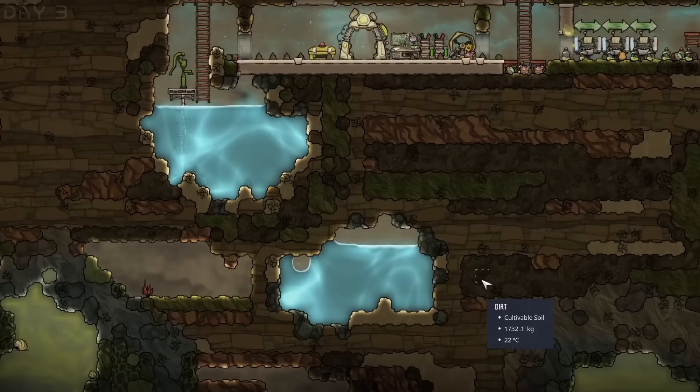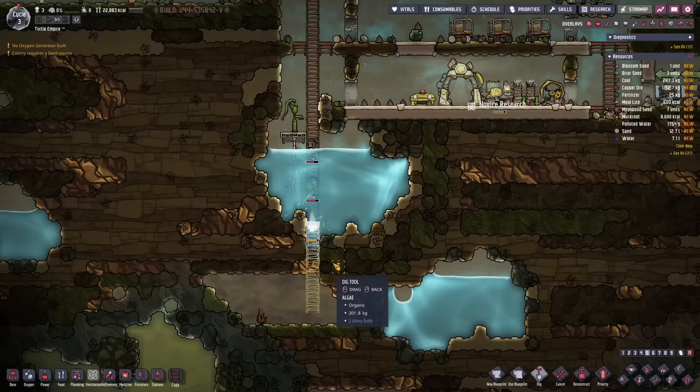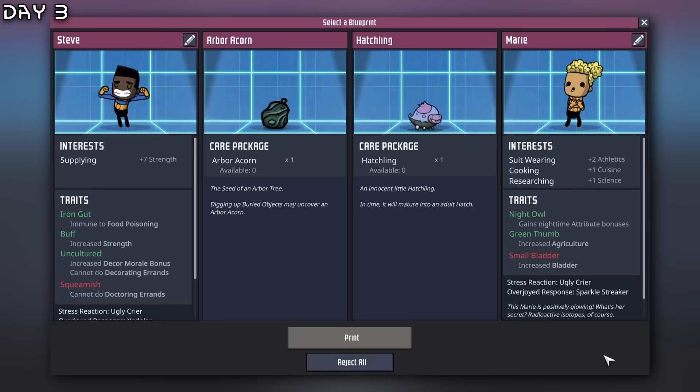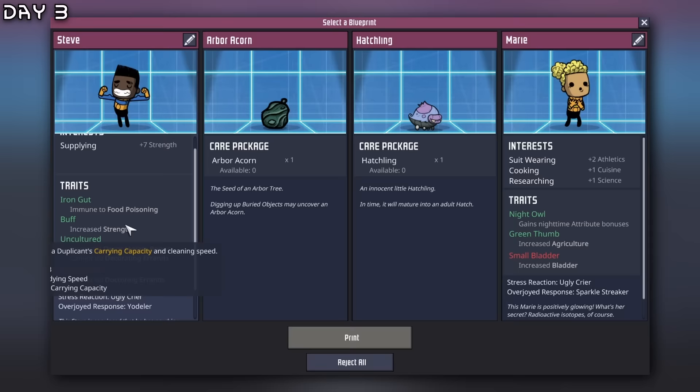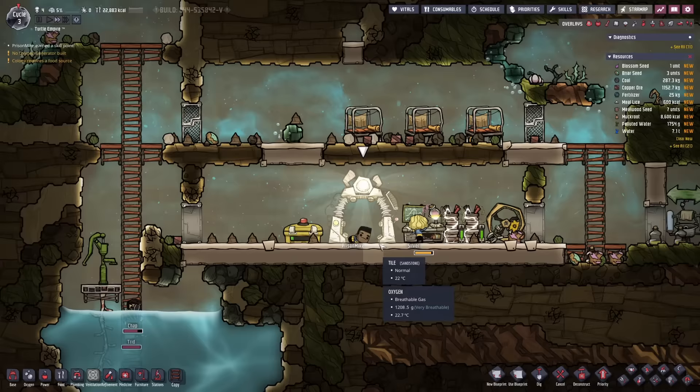Let's start mining some more and fill in this area down here for food growing. A new pawn — Steve here, supplying seven, buff iron, got uncultured. This is decked out. Welcome Prison Mike! I'm not going to take on too many dupes because that can be bad, so we will wait. But this guy is quite good.